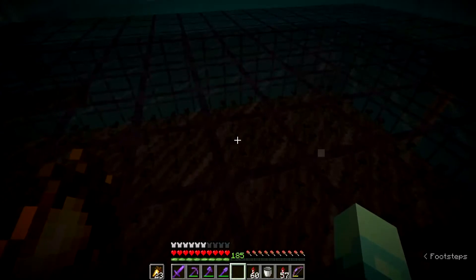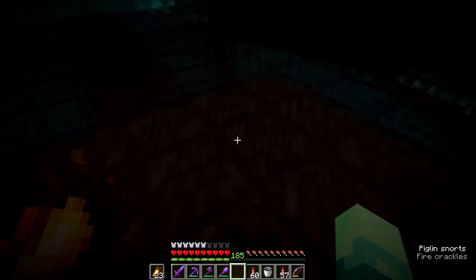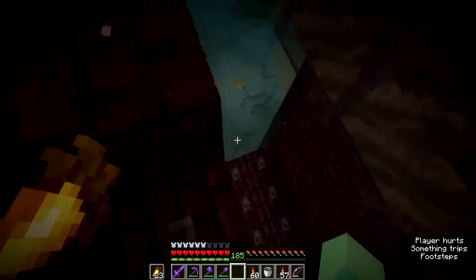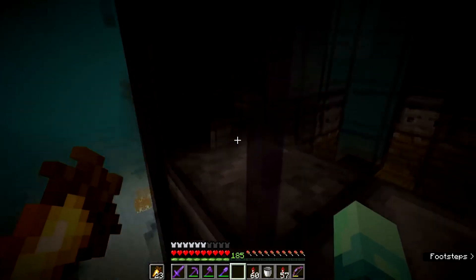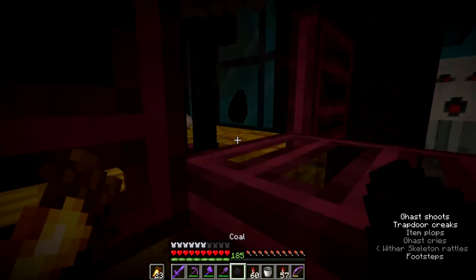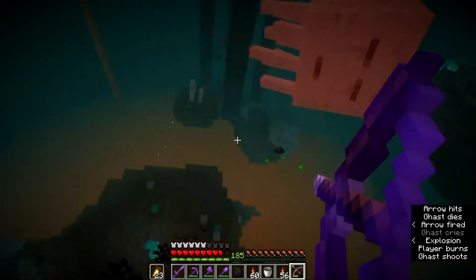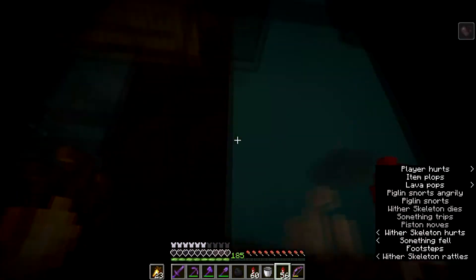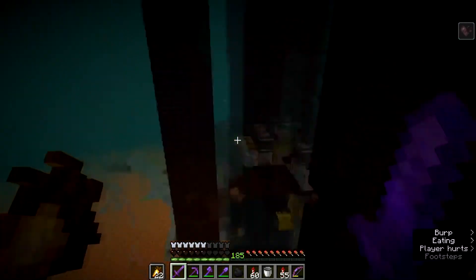So this is the wither skeleton farm. It works because wither skeletons don't like piglins. They spawn on wither roses — a change in 1.16 made it so only wither skeletons can spawn on wither roses. They move toward the piglin, forgetting trapdoors aren't full blocks, and fall down. There's string where the observers are, which powers pistons that push them down another layer.